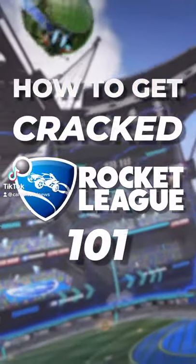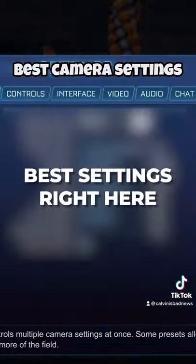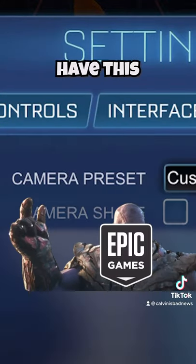Here's how to get cracked at Rocket League 101, part 1. To begin this series, let's go over the best camera settings. Camera shake — turn this off. It's terrible. Rocket League should not have this in the game.